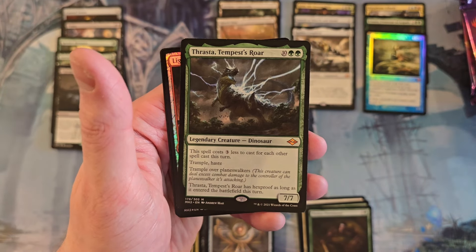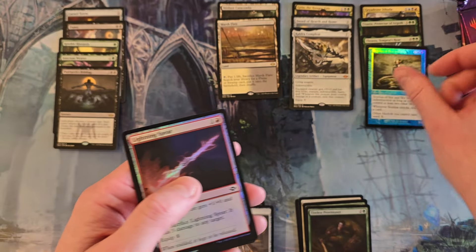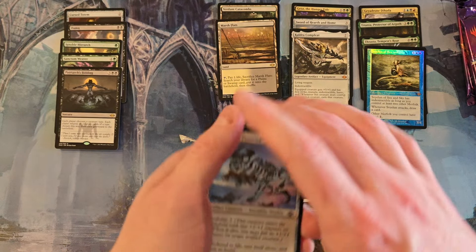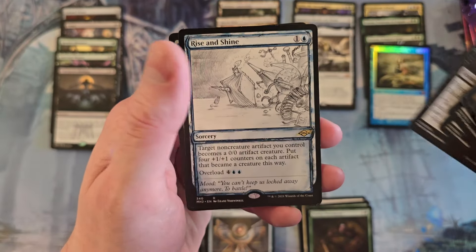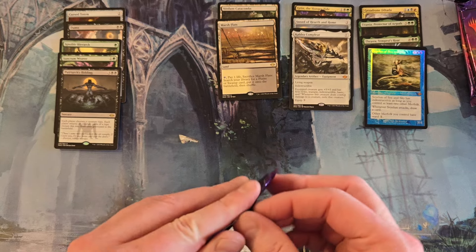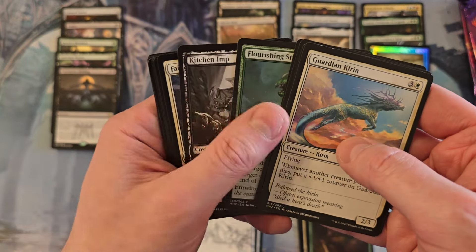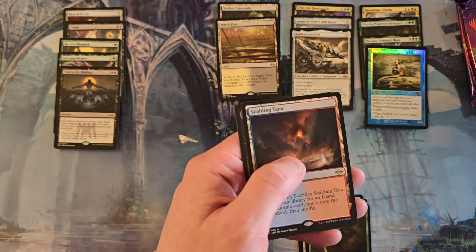What's sad about this set - five packs left and we can still end up with a decent box. Not when you pull freaking Thrasta. That's going to be it for the mythics. This is so bad. Rise and Shine - oh come on. This is so bad. Scalding Tarn - all right. Two packs left.